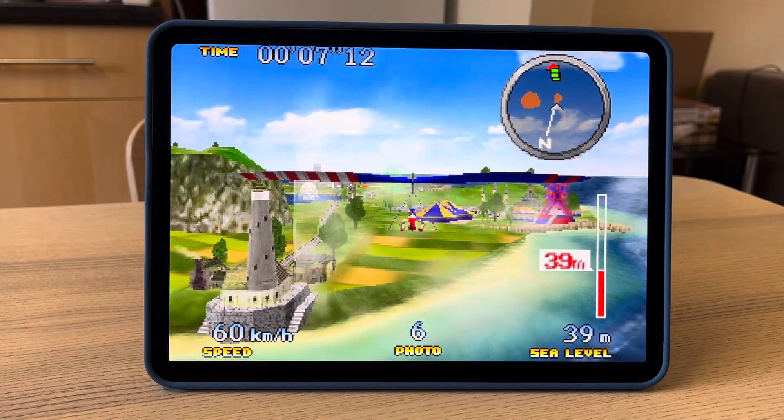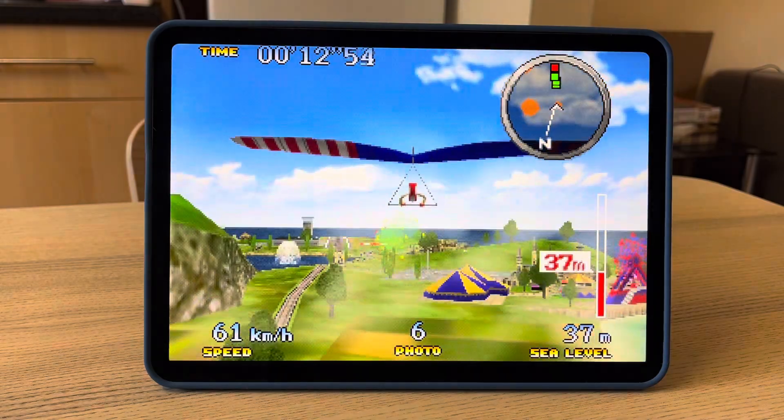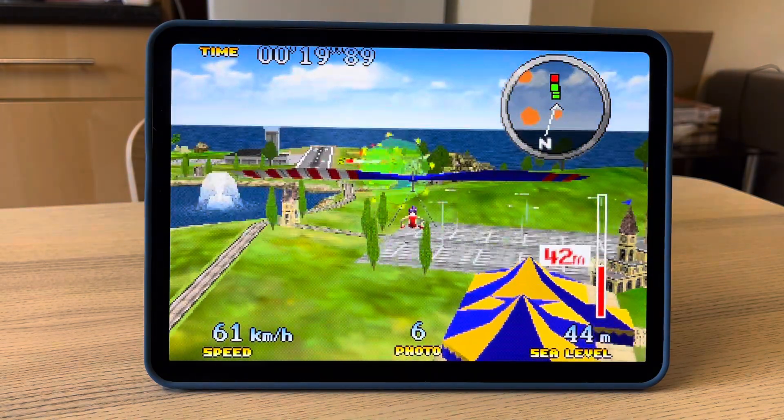Another game that this fixes is Mario Golf — it has black textures that render on a lot of it. No shadow issue now, and you can see the shadow is down there where it's supposed to be.